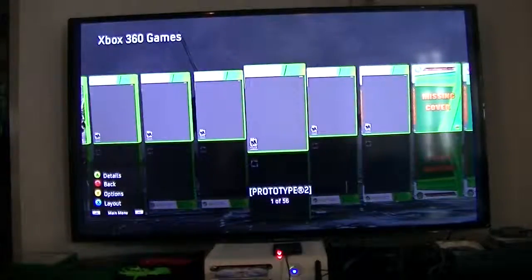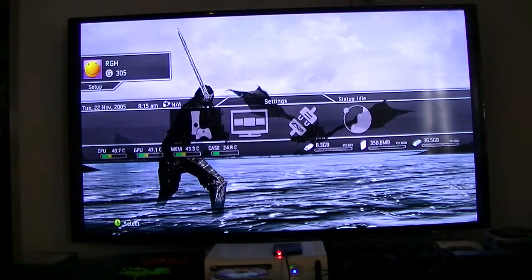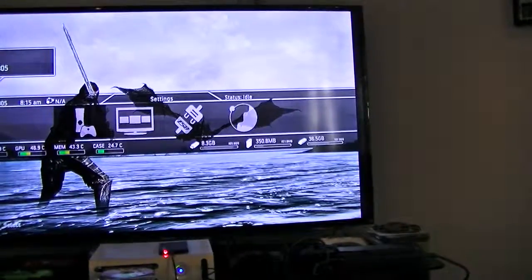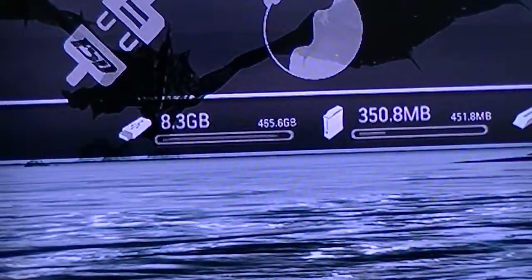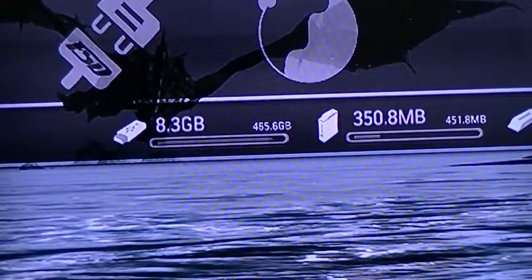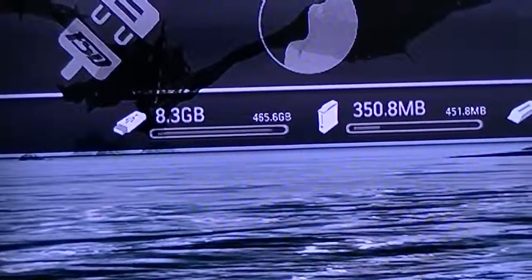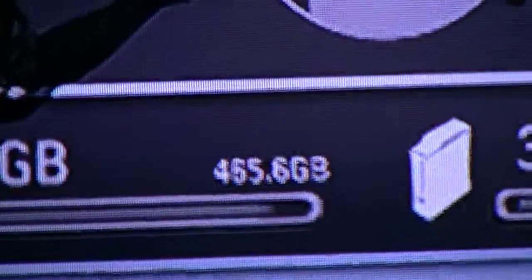This is Skyrim skin — also very simple. You've got Open Tray, Close Tray, Latest Games, 360 Games. Click on it and it shows your arcades. It also tells you how big your hard drive is right there — 8.3 gigabytes free. Next to it is a big number, I believe it says 455-465 gigabytes — it's a 500 gig drive.